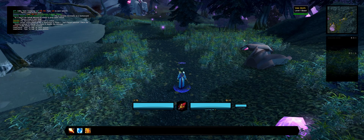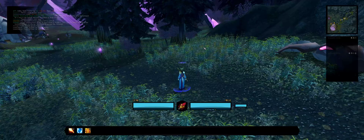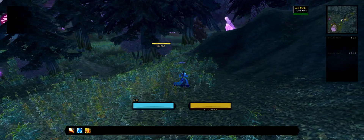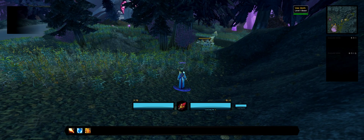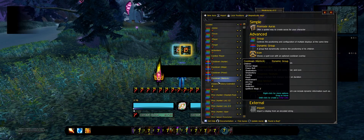One thing I added are class icons. If you don't like them it's very easy to just disable them. I don't have them shown for any NPC, so if you target something you'll see it changes, but if you don't want those class icons you can just type WeakAuras.